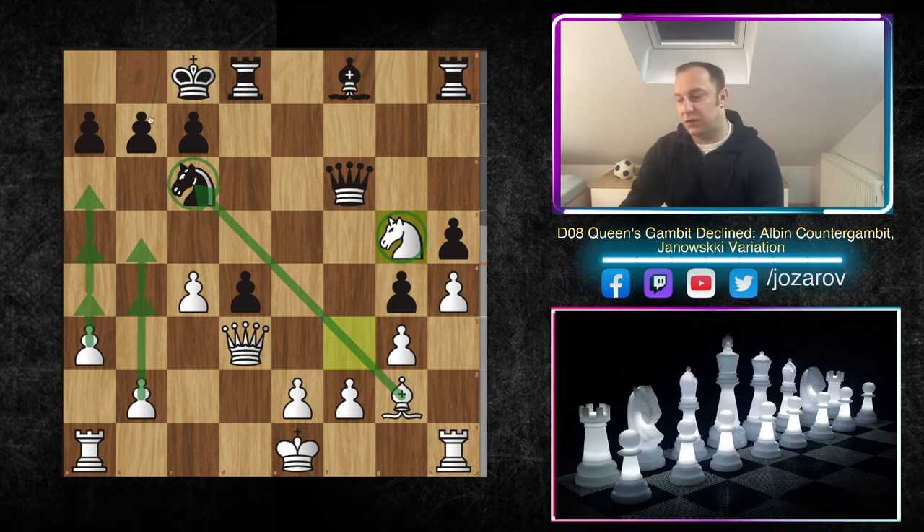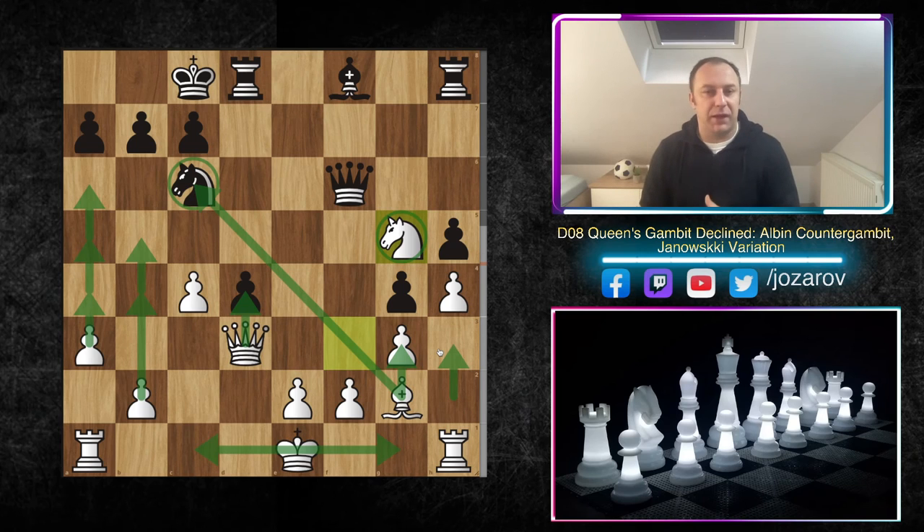In one database game g6 was played, Bf6 — nothing wrong with simplification. We should simplify as much as we can. After Bg2, h5, and h4, White has a comfortable game. After g4, you can also try Ng5 — the light-square diagonal is open, we can try b4, b5, a4, a5, a6, opening the position further for the light-square bishop. Even kingside or queenside castling remains an option.